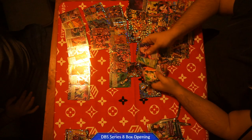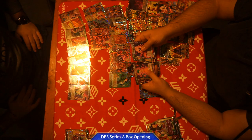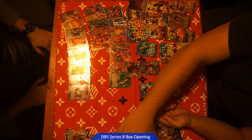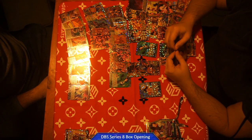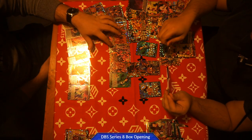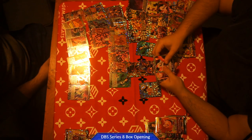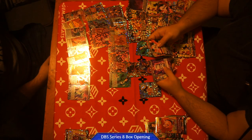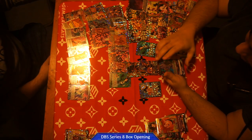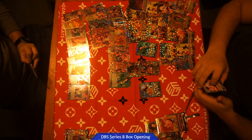Absolute Release Ball — this is the best counter without a doubt. How many SPRs do you think there are per box? You only pulled one. Beerus. Wow, I pulled absolute donkey.